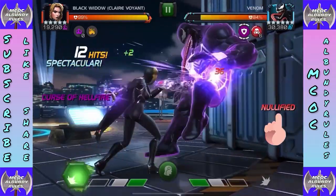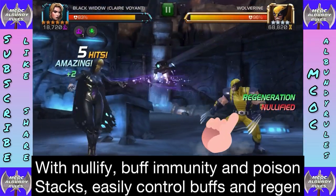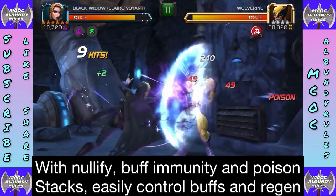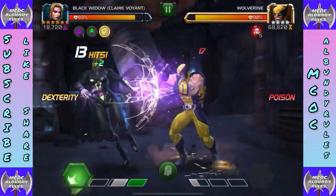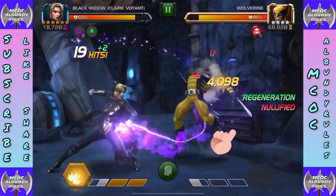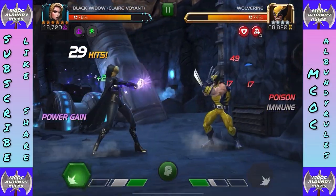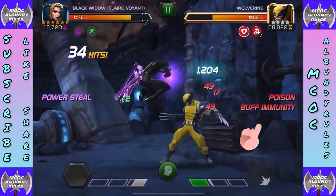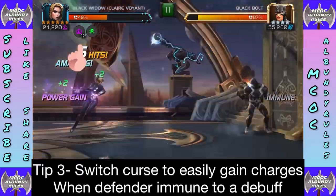Tip two: use her on buff-heavy champs. You see how buffs keep getting nullified — someone like Venom who buffs constantly, you can easily nullify them. Combined with buff immunity from special two, you can really lock down those buff-heavy champs. On this infamously high-regeneration Wolverine in the Realm of Legends, you can stack poisons since she reduces healing by 30% on poison, so even without nullifying you keep stacking poisons and he can't do much. She's an extremely underrated counter for regeneration and buff-heavy champs.